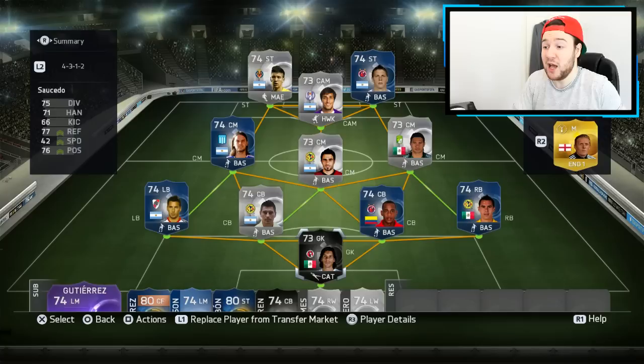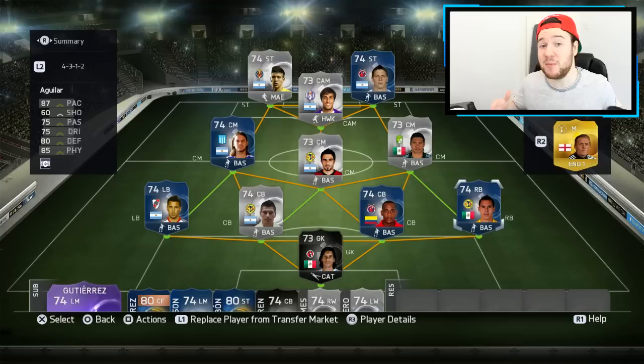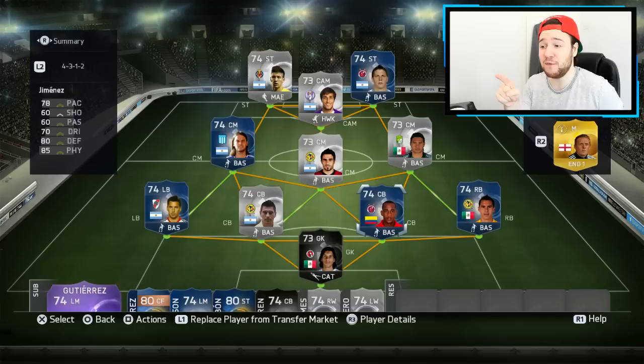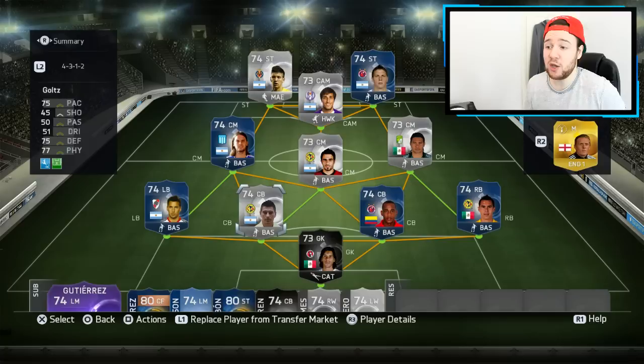In the right back position we've gone with Aguilar. A really big thank you to the person who messaged me on Twitter — without him I wouldn't be getting this squad out for you guys. He offered to sell me these players, which is incredible, really am grateful. Aguilar looks awesome: 87 pace, 80 defending, and 85 physical — that's a gold standard right back. Insane stats, really looking forward to trying him. Then we've gone with Leighton Jimenez — he's 5'11" which may affect him, but he's got high defensive work rates and well balanced stats. We've gone with Goltz, medium work rates, looks pretty good.